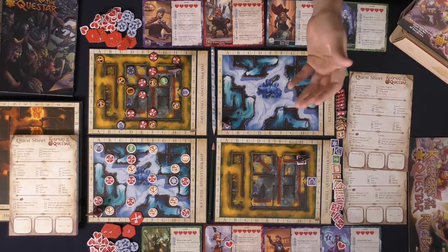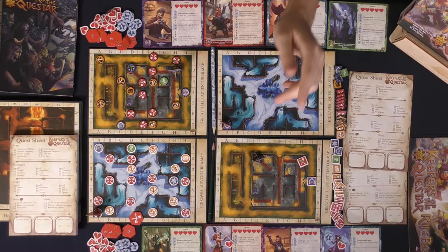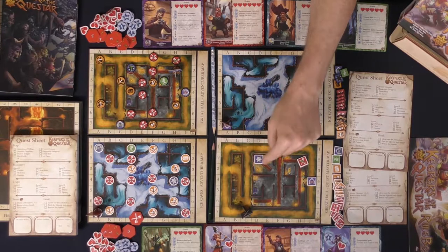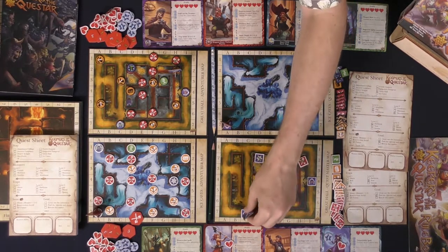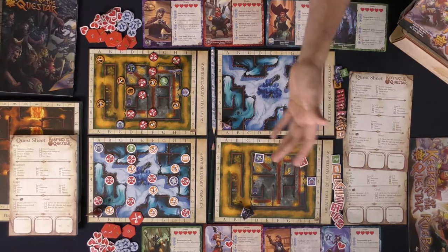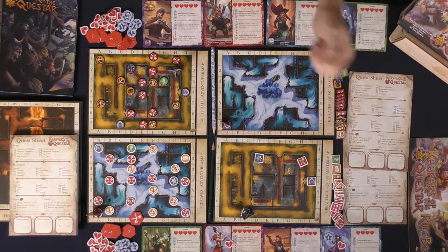For this scenario the objective is to find the quest star. If the player navigates to that location they encounter the quest star, and if nothing else is there they simply claim it. Their final objective is then to find the exit location and escape. When you investigate a space you place a token there; when you actually enter and encounter something you flip it over. Once you find the exit with the quest star already in hand, you walk there and you've won the game — as long as you're the first to do so.